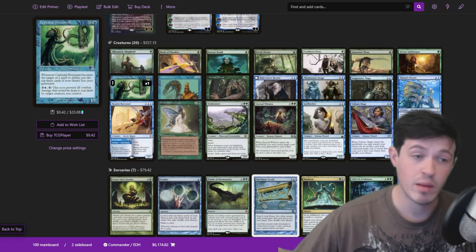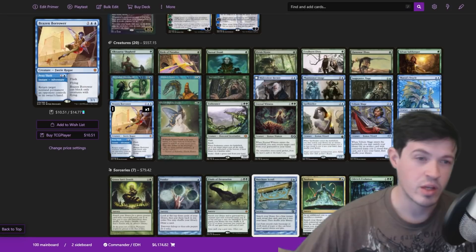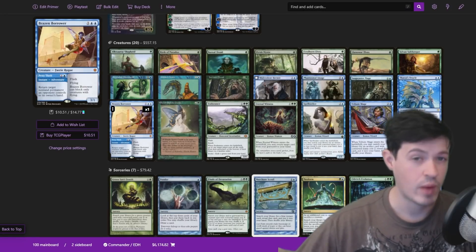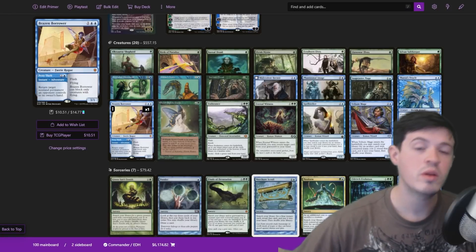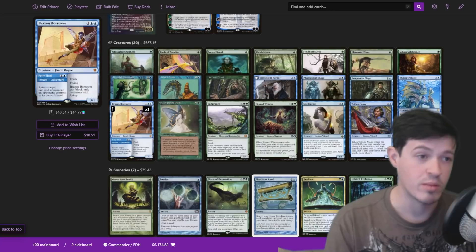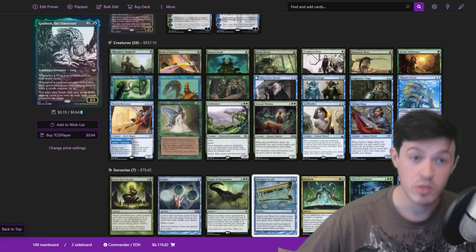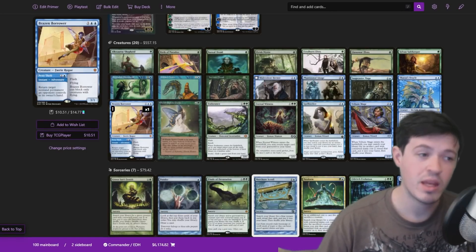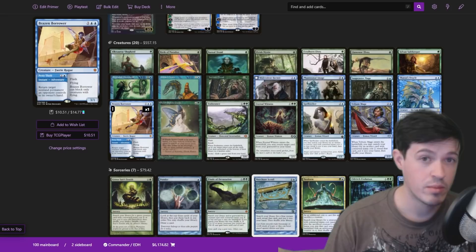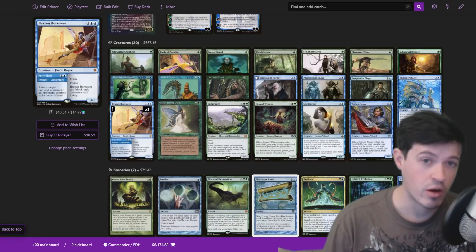You can even grab Cephalid Illusionist, Hermit Druid, and something like Brazen Borrower. Although with Grolnok's wording you might think you couldn't cast it for its adventure side — you actually can. Because you put permanents into exile with croak counters, but the casting never asks if it's a permanent. Grolnok just says you can play lands and cast spells from exile with croak counters. So you can use the Petty Theft ability on Brazen Borrower. If there's one permanent stopping you from comboing off, you grab your Intuition pile, get your cards that mill your entire library, and grab spot removal as well.